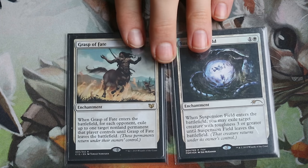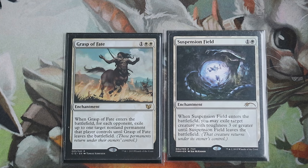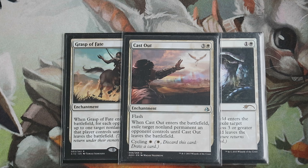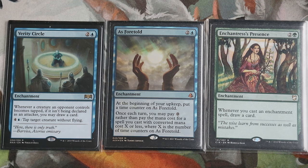You can also include simple removal like Grasp of Fate and Suspension Field — there are many variants of Suspension Field and they're quite good, removing a creature and drawing a card. They are Sorcery speed so don't heavily include them. A more expensive version is Cast Out at 4 mana, which is a lot, but because of Flash, Cycling, and the commander it will cantrip, and it removes permanents not just creatures. It's playable. You could also include Bident of Thassa, which helps get past blockers for combat damage and also draws cards.